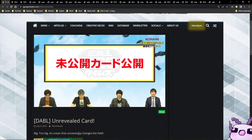Today we have a total of 12 cards to go over from the OCG live stream. It's a majority of prediction princesses, ninjas, and a few random cards, so let's get right into it.